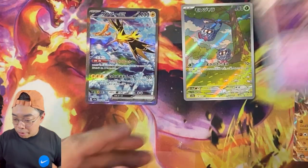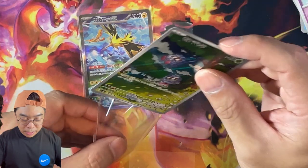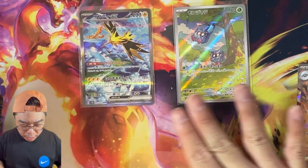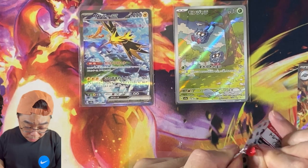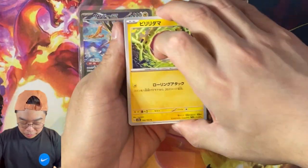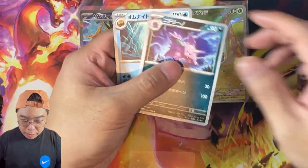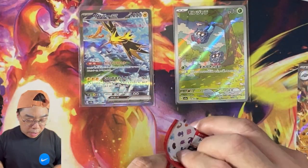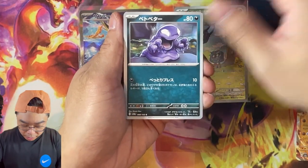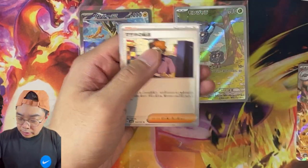The centering is absolutely terrible, but I'll take it — I'll take it as our win here. We're going to sleeve these up. Not a bad start at all through our opening. From two boxes, we get the Mew EX and then this SAR Zapdos. You can see the two sides here — one is pretty big compared to the other — so you can see the off-centering there. Then a normal ball and then the Omanyte. So we hit our SAR — there is still a chance to hit another SR, or that might be our hit already. We'll see — we should have a few more ARs as well.